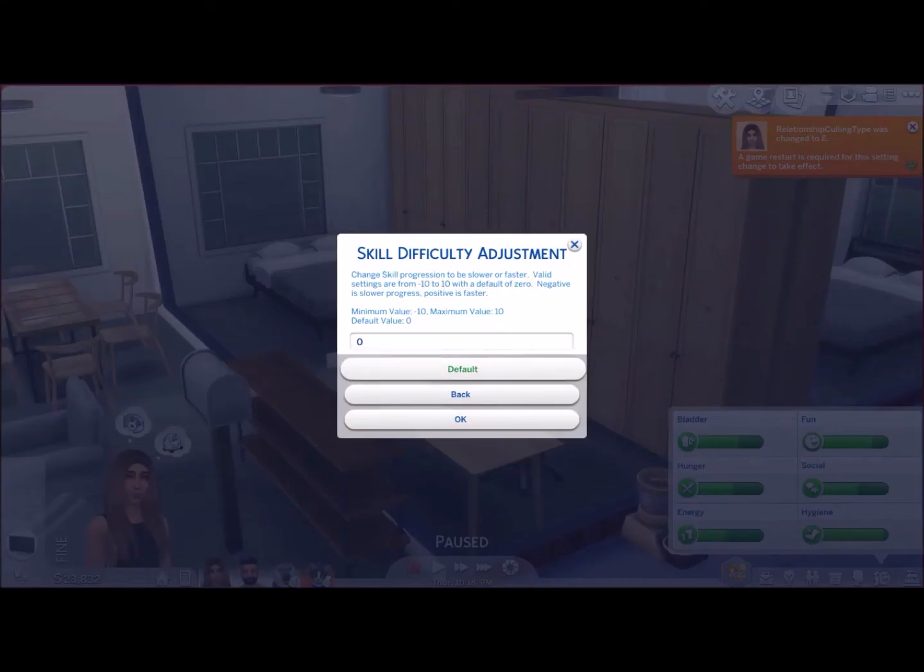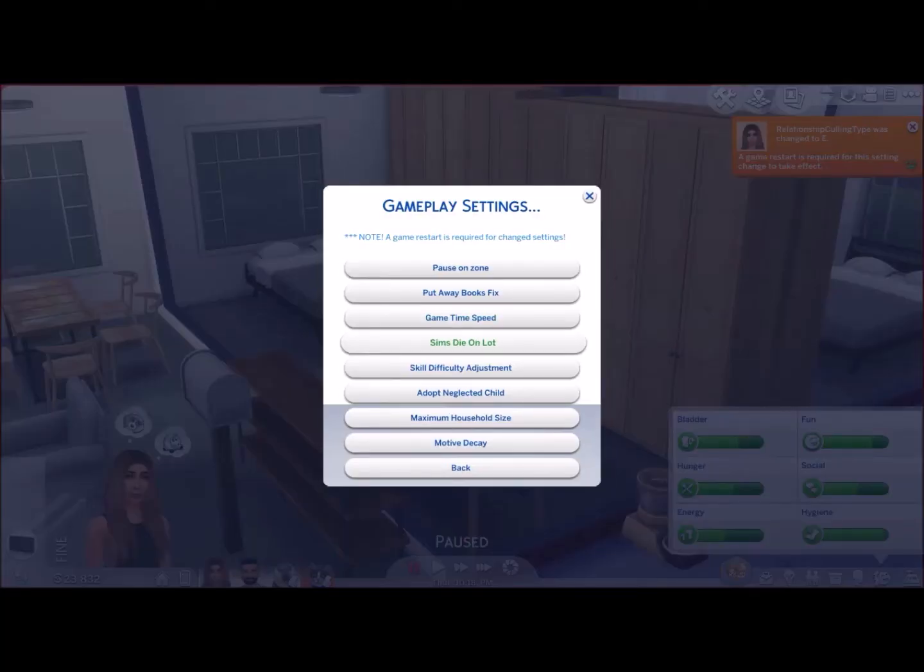Skill difficulty adjustment — this is a really interesting one. So if you want a Sim to develop a skill quicker, the more positive the value (maximum of 10), the faster they will develop the skill. And obviously vice versa for the negative value — it'll make it slower. So if you want more of a challenge, go negative. If you just want them to hurry up and fill the skill bar without using the fill-up cheat, you can do it with that setting.